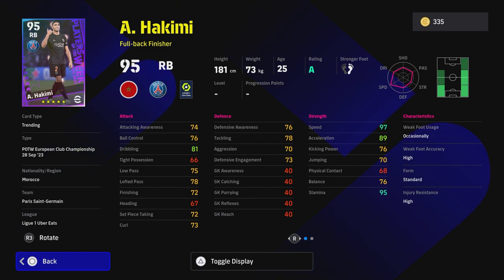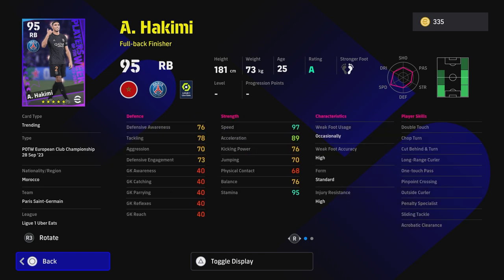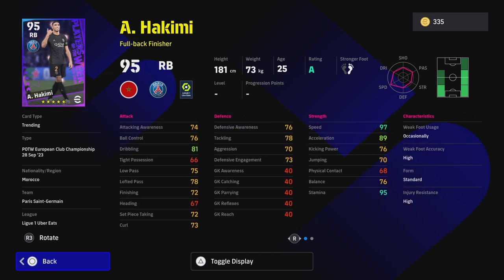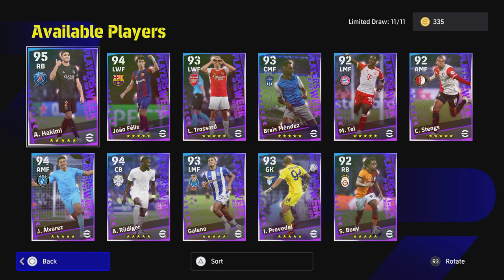Last but not least, Hakimi is on a rating this week as well — down as a right back, though I still think his best position is wingback, similar to how I play Roberto Carlos. He does have pinpoint crossing, one touch pass, and outside curler, so you can spread the ball around beautifully. His lofted pass is 78, going up to 90. It's all about speed and disrupting wingers, getting back to help your defense. Whether you're playing three or five at the back, Hakimi is the man for the role — a really nice card, especially if you're starting your eFootball dream team journey.